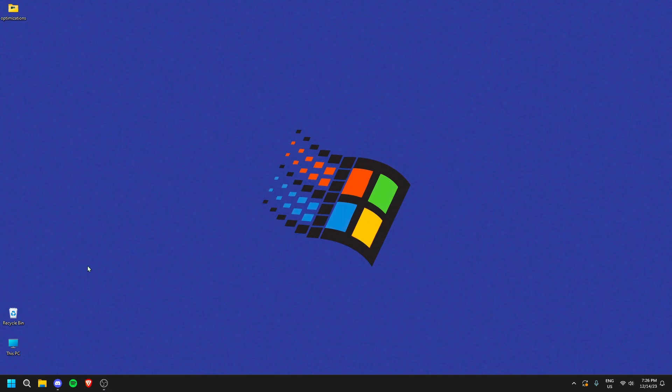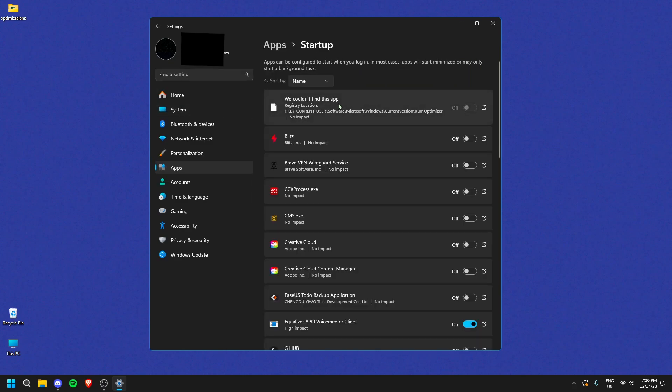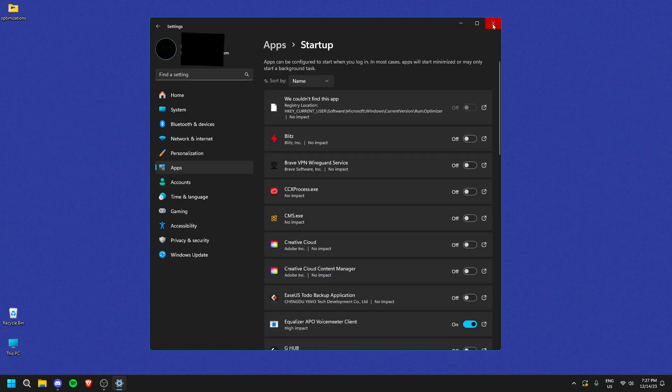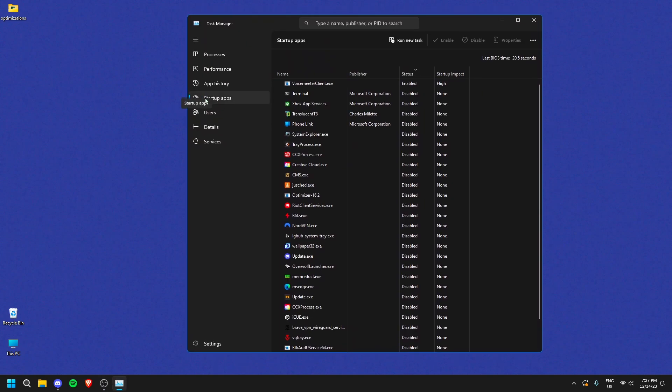Next, turn off startup apps using two methods. First, go to Settings, search 'Apps', click Startup Apps, and toggle off anything you don't use — these run in the background and slow down your PC startup. Second, right-click your taskbar, open Task Manager, click Startup Apps on the left, and right-click each entry to enable or disable it. Go through every single one — most will probably already be disabled. Close Task Manager when done, no saving needed.